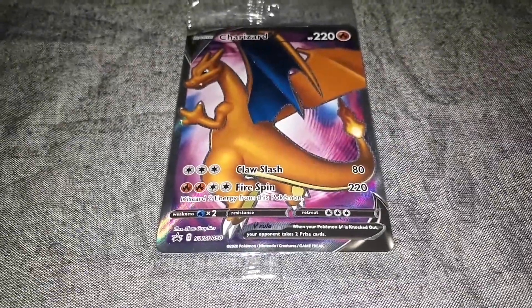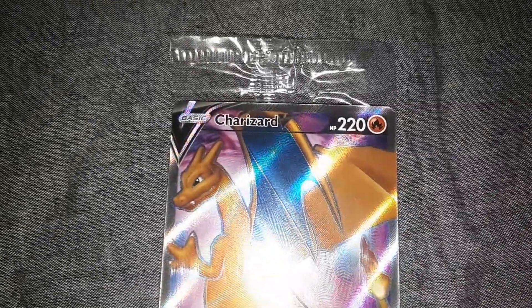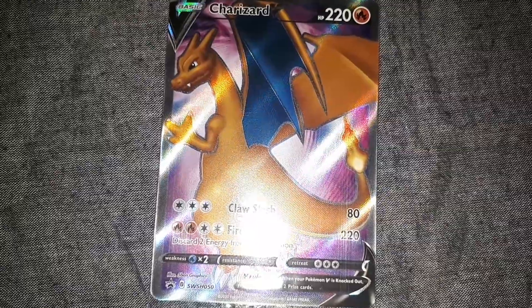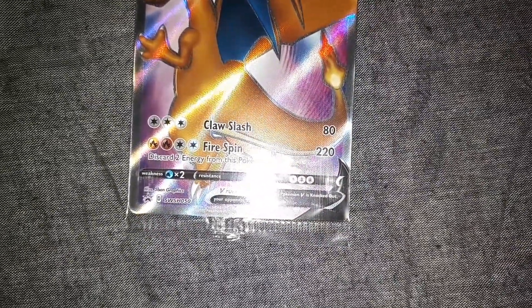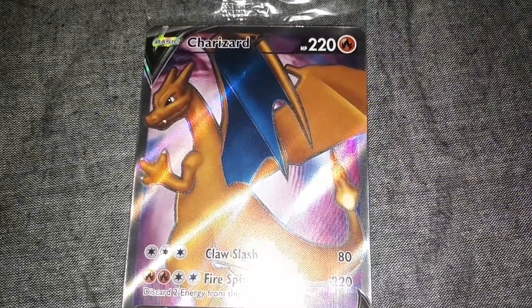So you can see here, Charizard has 220 HP. His first attack is Claw Slash for 80, and his second attack is Firespin for 220 damage — discard 2 energy off this Pokemon.